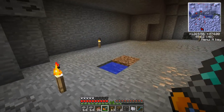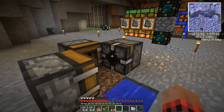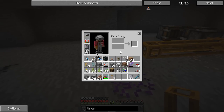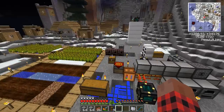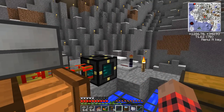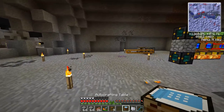I've cleared out some space over here and we're going to set up our wheat farm sort of thing. We're going to put one of the deployers there, one there, and the block breaker right there. Then the block breaker will empty out into an auto-crafting table. We actually don't have any wheat on us — there's some over here. We'll get this set up to start accepting wheat.